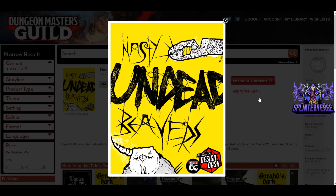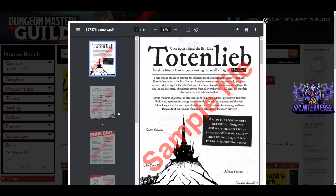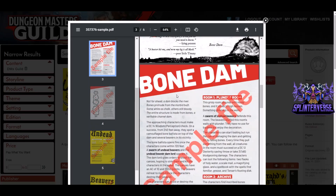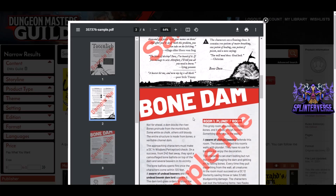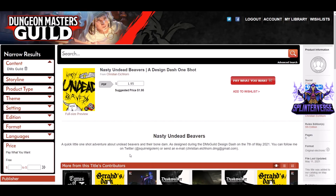On to Nasty Undead Beavers, as seen on Design Dash, by Christian Ikorn. It's a pay-what-you-want title, suggested $1.95 — please pay. Eight pages. It's a quick little one-shot adventure about undead beavers and their bone dam, designed during the DM Skill Design Dash on the 7th of May — so very freshly designed. Looking at the preview: wow, beautiful layout, very creative. And it was done in the time since our last weekly video. Bravo! I like the layout — another one deviating from the norm with very cool fonts. I would definitely be interested in checking that out, and it's easy to check out when it's pay what you want.